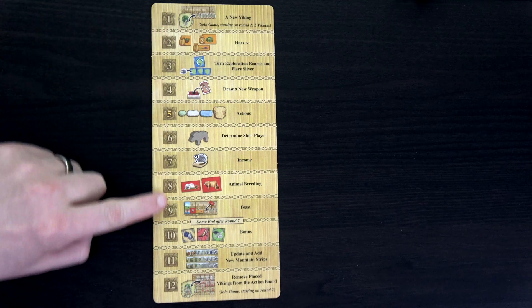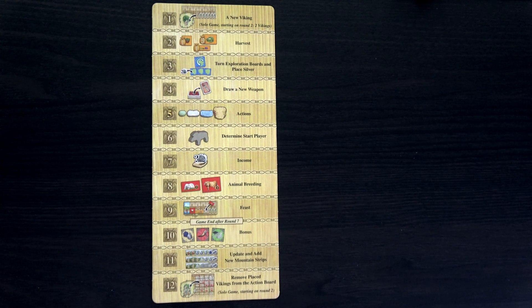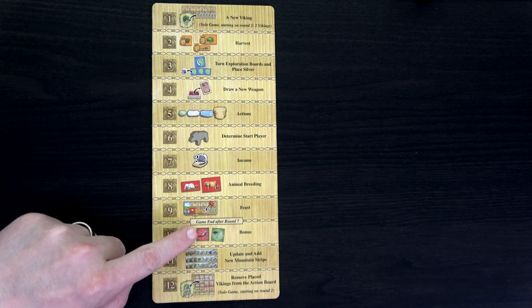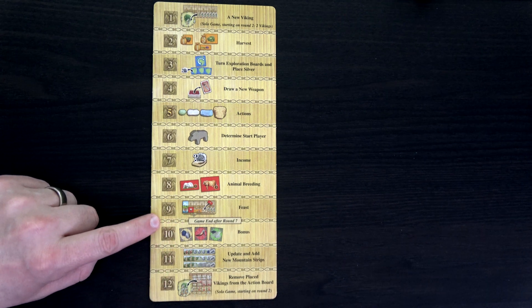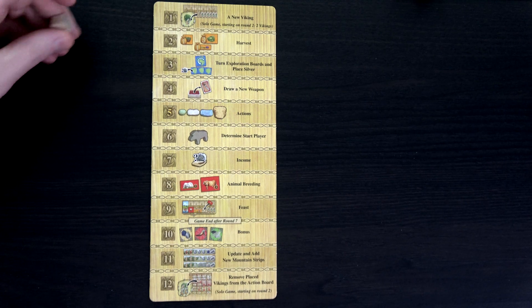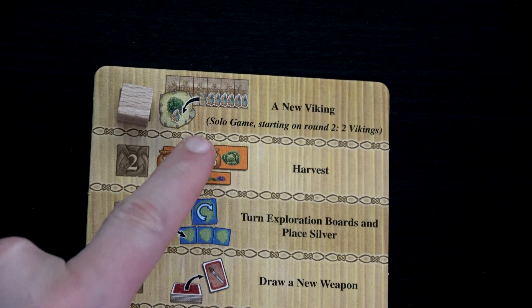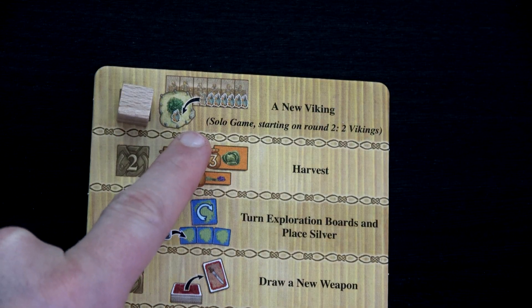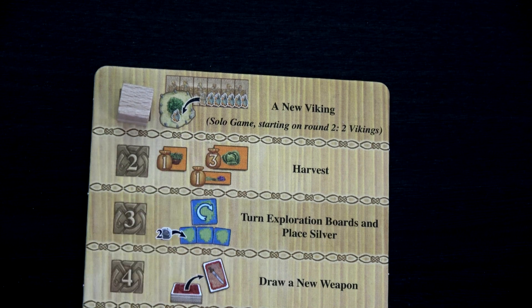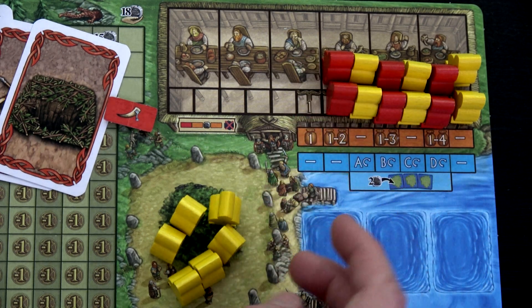This game comes with a wonderful board that shows all 12 phases of a round. We're going to play seven rounds. At the end of the seventh round we're not going to do phases 10 through 12 — we'll get all the way to step nine and then the game ends. We'll count up our score and we'll cheer or cry. First thing is phase one: a new Viking. We pull the single Viking from round one and put it into our thing area, giving us six Vikings for the first round.